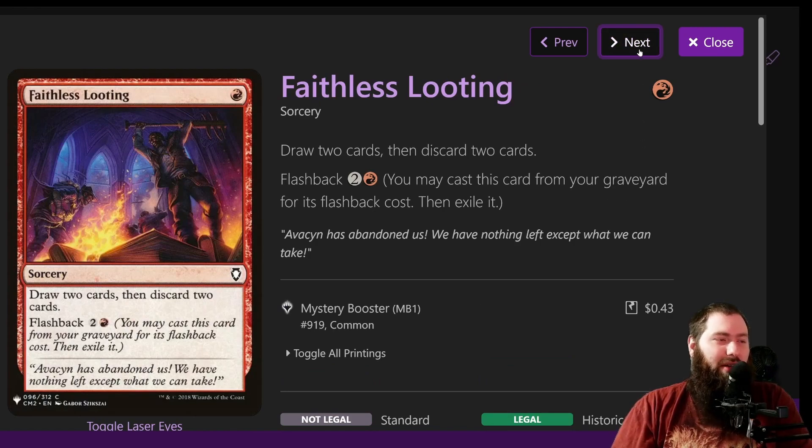Faithless Looting is another solid draw spell. With Birgi, it's basically free. Any kind of mana production you have makes it free. The draw-and-ditch is pretty solid. Another finisher in this deck is Mizzix's Mastery — it basically allows you to cast everything in your graveyard for free without paying their mana cost. Ditching things into the graveyard early on while you're trying to get the specific things you need is pretty solid. The deck needs a lot of draw because you're able to cast so many spells per turn.